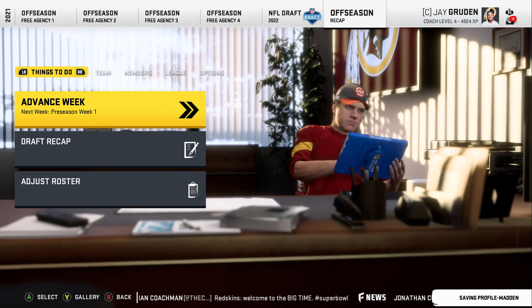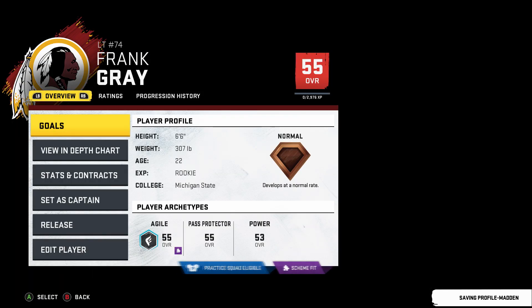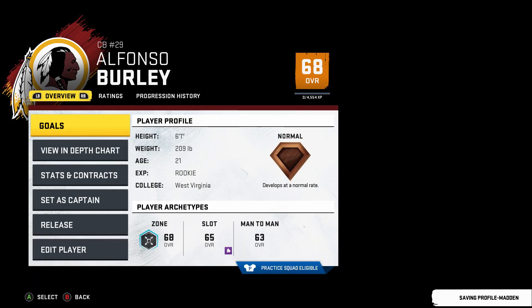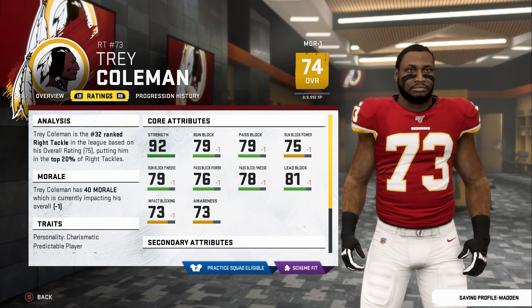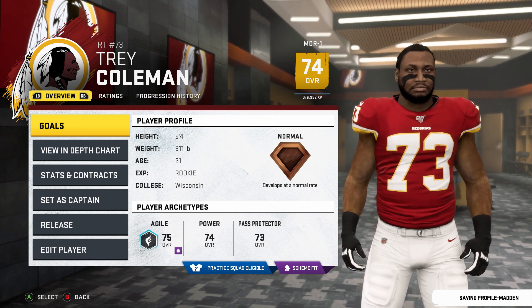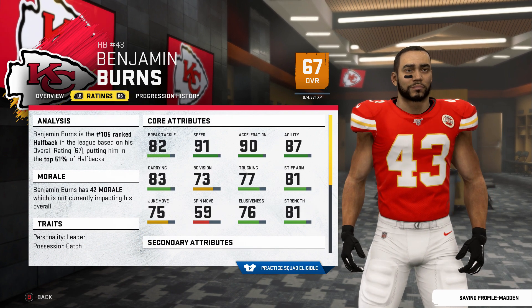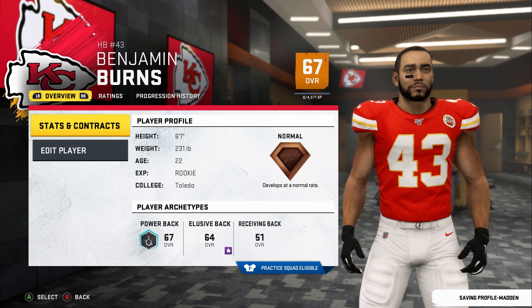Year four draft. We lost Zach Ertz and Darius Guice to free agency. There was talent in the draft, just not for the conferences we had to draft from. We got Alfonso Burley from West Virginia for our Big 12 corner need — looks fine. Then a really good pick: Trey Coleman on the offensive line at right tackle from Wisconsin, 75 overall, normal dev. No one really to replace what we lost especially at running back, though one prospect had interesting physical traits.